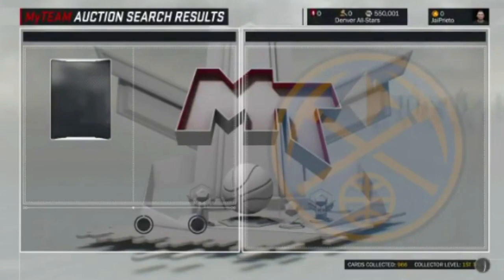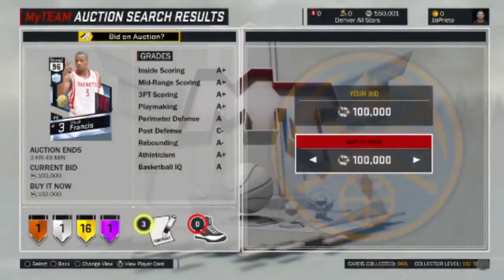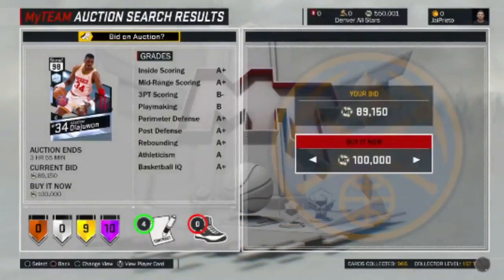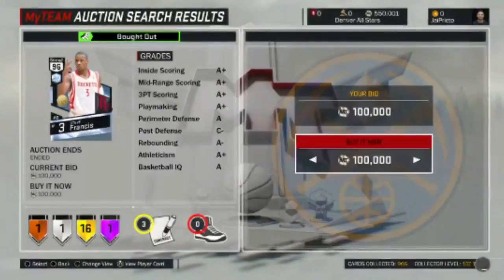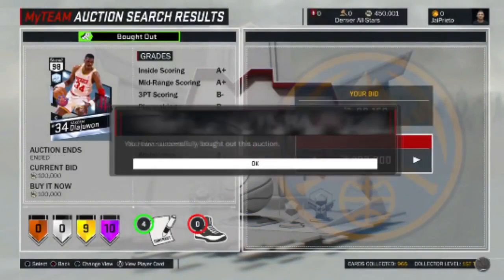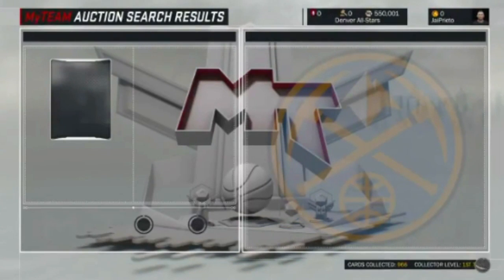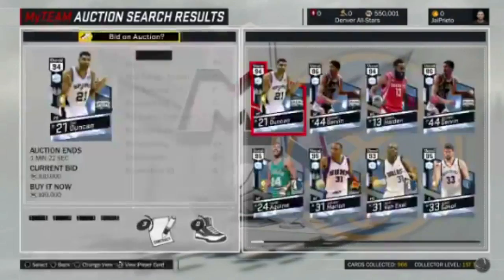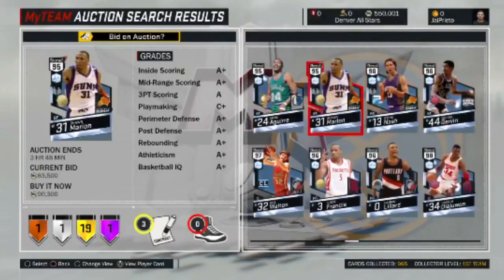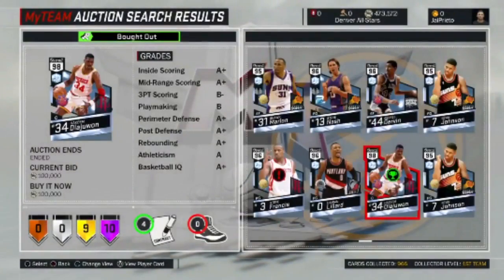Here we go with the number 1 snipe of the week. Just look at this — he goes for diamond Francis, ends up missing it, and there's a Hakeem right next to it. He misses it, clicks on the wrong card, and then ends up clicking on the right card and still gets diamond Hakeem for 100,000 MT. It's just so crazy how this guy missed Steve Francis but still ended up getting the best card you could probably snipe right now in the auction house. That just proves you don't have to just be fast — you also have to be very lucky to actually get a snipe in NBA 2K17.